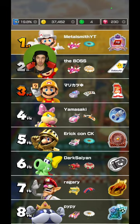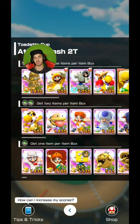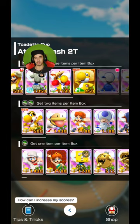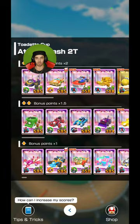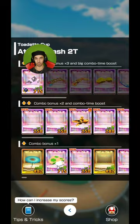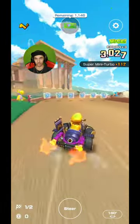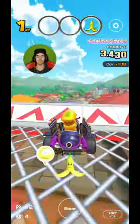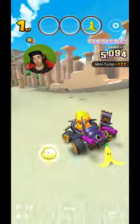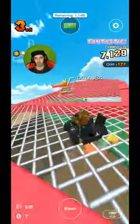Athens Dash 2T — last time I used Kangaroo Yoshi but now I think I'm gonna use Gold Mario. We'll use the armored rider and the sakura origami glider. Let's go — get me in first and I got a coin frenzy! Come on, you were so close. I didn't want to get hit by that bomb.